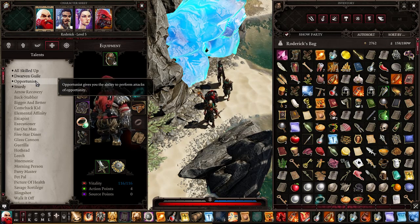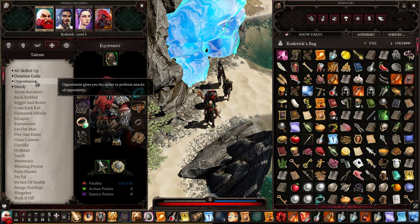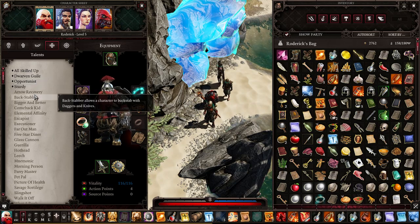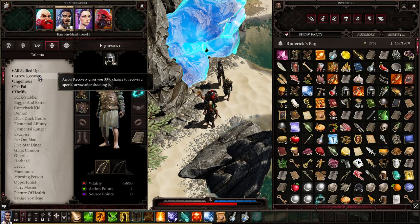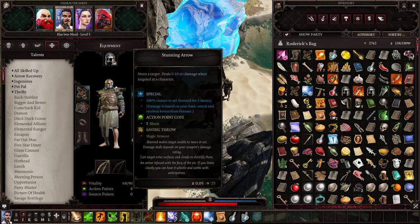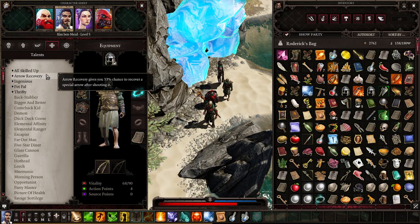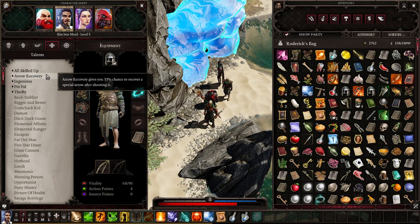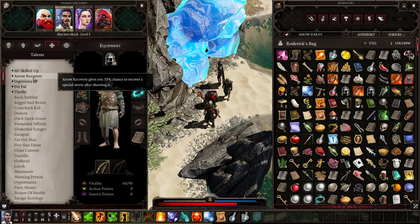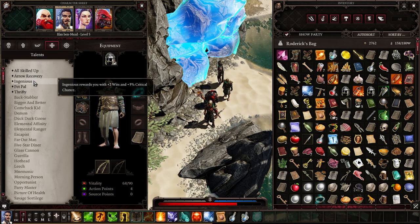Opportunist is very good for tanky melee characters — only take it on them, not on ranged characters and not on mages. Arrow Recovery is quite good for Ifan if you tend to use stunning arrows, fire arrows, freezing arrows, and all kinds of different special arrows — you get a 33 percent chance to recover a special arrow after shooting it. But I don't like it much and would rather spend those points somewhere else; it comes with his base build so I didn't pick it.